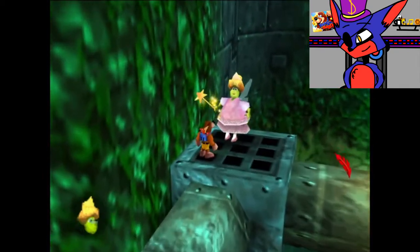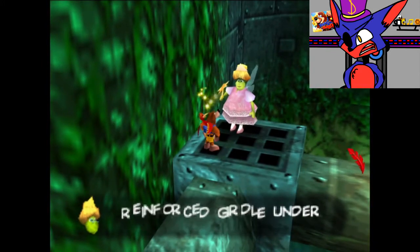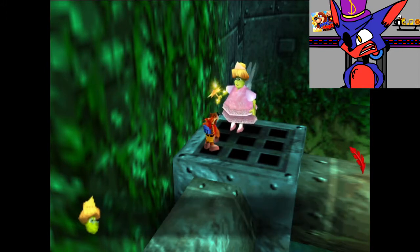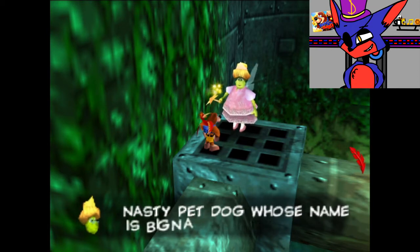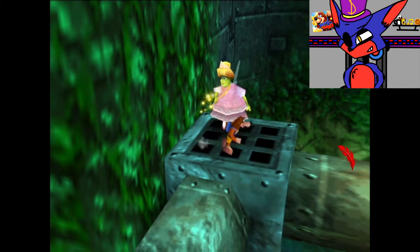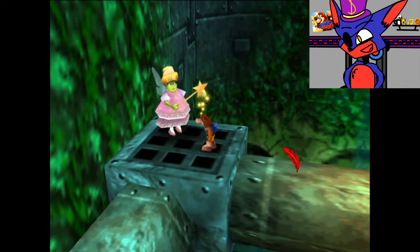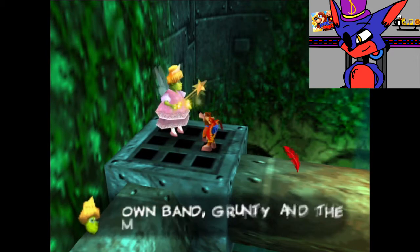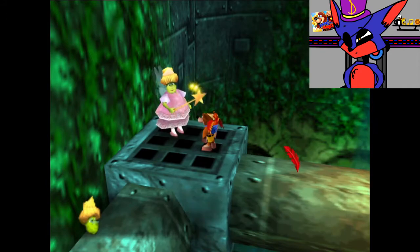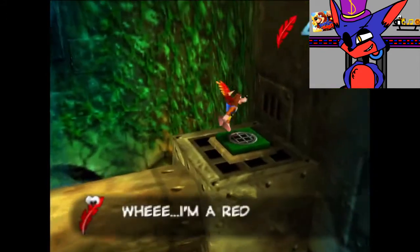Then we find Brentilda again. She says: 'Grunty wears a reinforced girdle under her repulsive dress of hers.' Gross. 'She also has a nasty pet dog whose name is Big Knocker.' That's actually kind of funny. 'My sister sings in her own band — Grunty and the Monster Mob — they're awful.' What, does she perform with zombies, skeletons and creepers in that case?